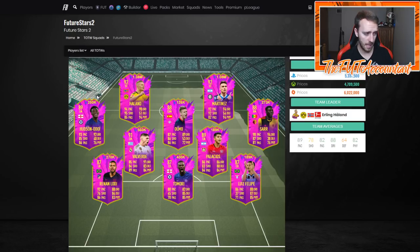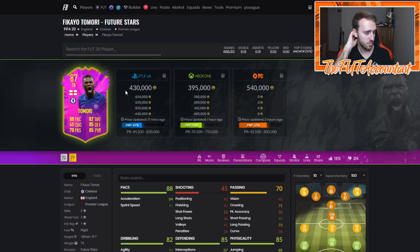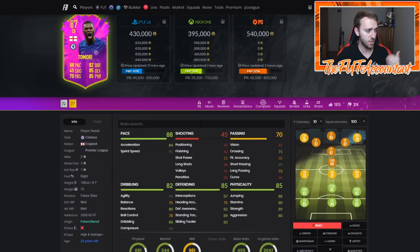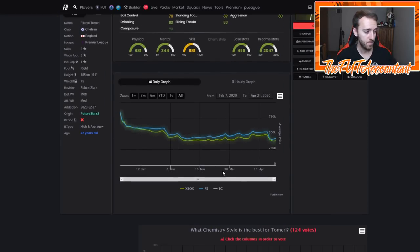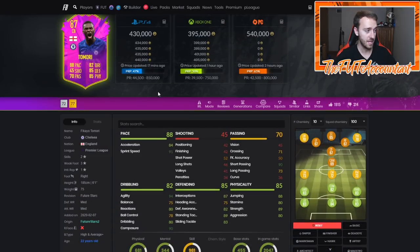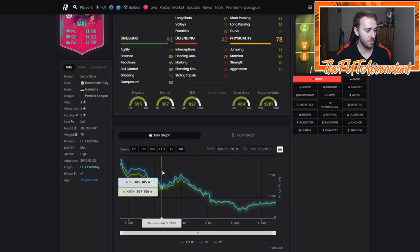These Future Stars are very rare and a lot of people like to use them. Last year, Makano was a center back that did insane as a Future Star during Team of the Season — he rose incredibly during Bundesliga TOTS. We're going to have a Team of the Season Joe Gomez which might hurt this Tamori card's price in the next week if there's panic selling because of a substitute good. But if Joe Gomez comes out this Friday and this Tamori card gets panic sold down to like 400k — he's already up to 430 — that for me is a huge buy, because from here on out all this stuff is just going to continue to go up.